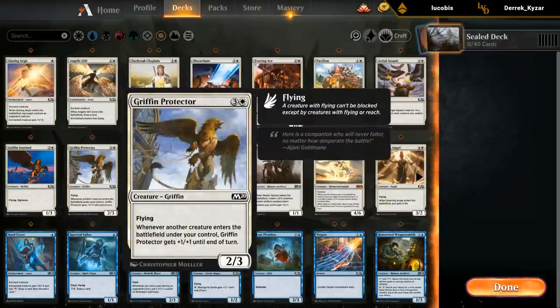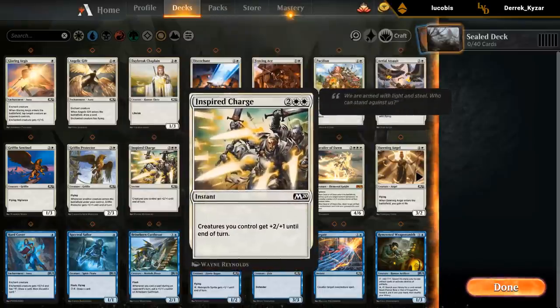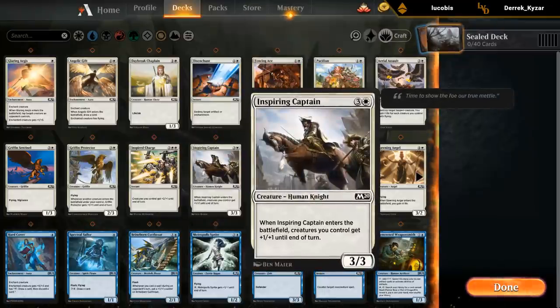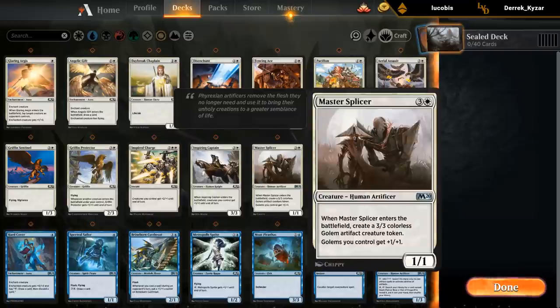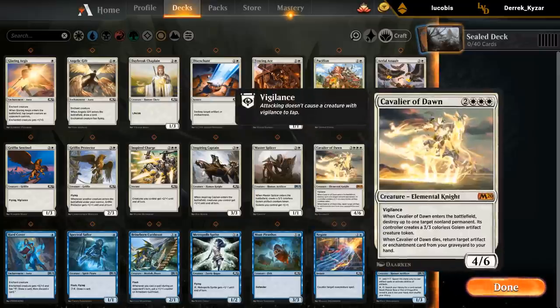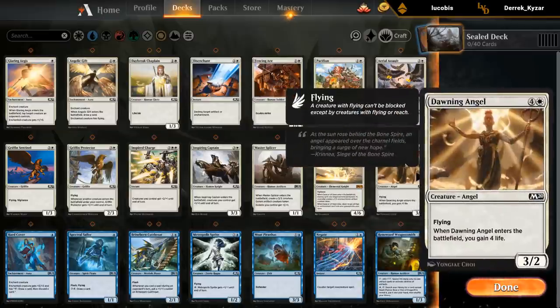Gryphon Sentinel and Gryphon Protector are both okay. Then we've got Inspired Charge for maybe a go-wide white theme if we've got a few token makers, although that doesn't really seem the case. Captain's medium at best. Splicer is quite good and also plays well with maybe a token theme, making two creatures for just one card — so the Splicer is also a pretty exciting card. And then of course the Cavalier. And finally Dawning Angel, which is also fine — a 3/2 flyer that gains a bit of life. So overall white looks okay.